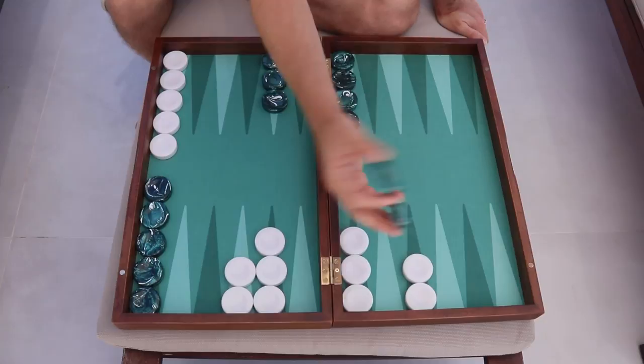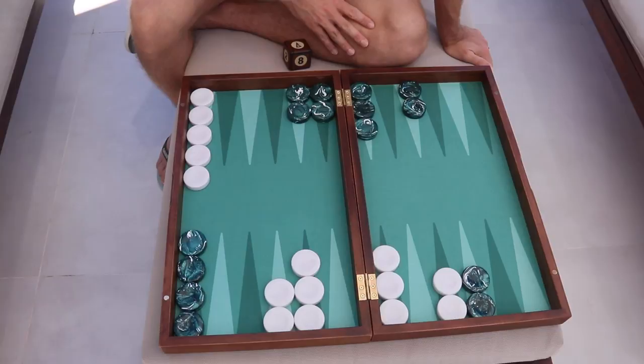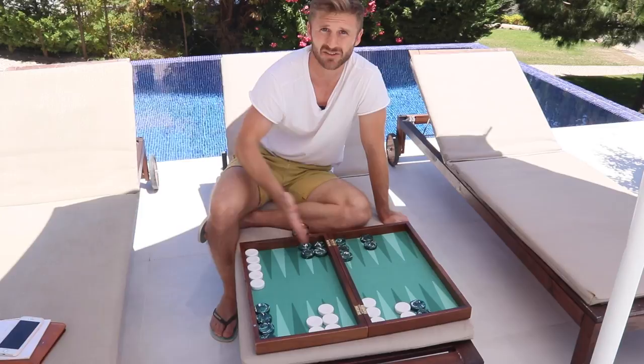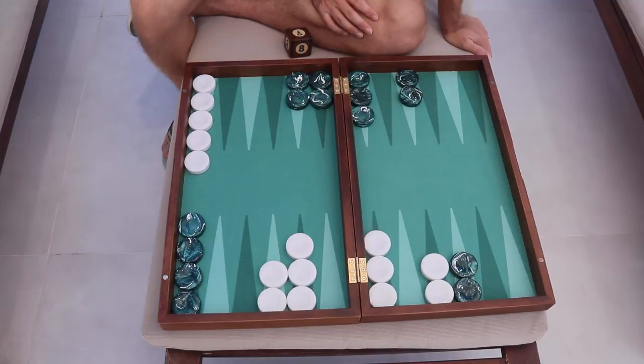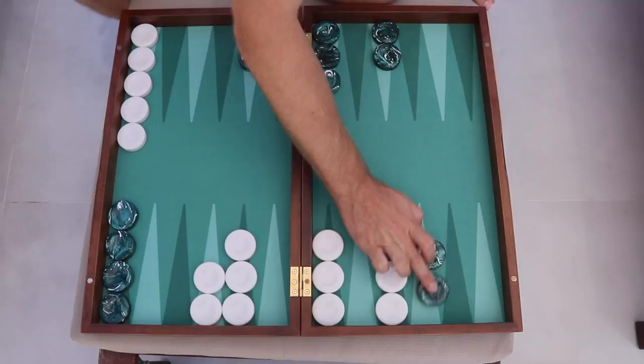Let's say green has an anchor here on the 22 point, and maybe he's also built a little bit of prime over here — something like this. This would be a holding game position. We call it a holding game because green is holding on to his anchor and trying to turn the game around by hitting a turnaround shot. Green has no prime value because there are no back checkers to be primed, and no blitz value either. He's left with contact value — he can still win the game. It's even a take if white doubles; he can win through contact. As long as you have a single point of contact, you still have a chance. You can get lucky, hit a shot, and turn the game around.